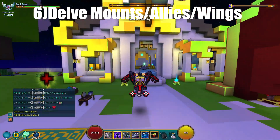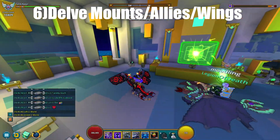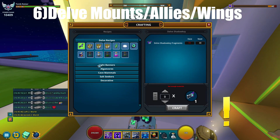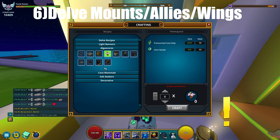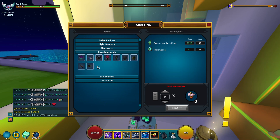Number six: unlocking all delve mounts and allies. These are found in the hub around the PvP area and give a large amount of mastery. They are easy to obtain, so I recommend unlocking all of them.